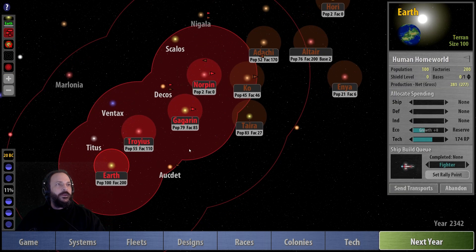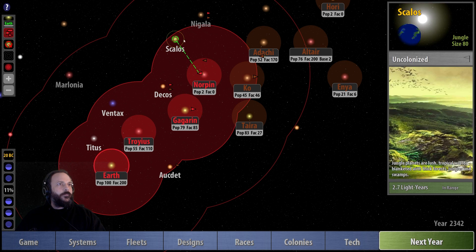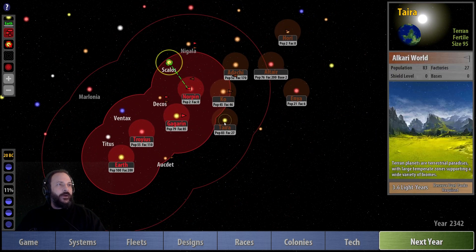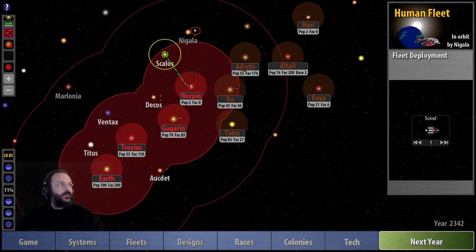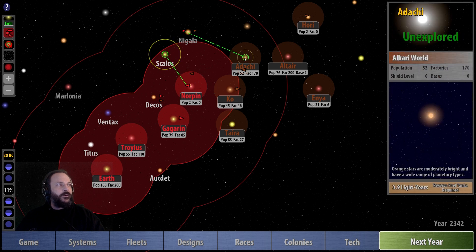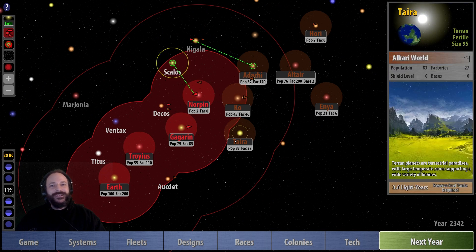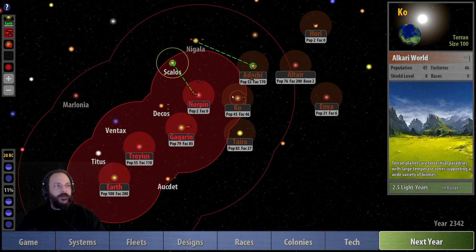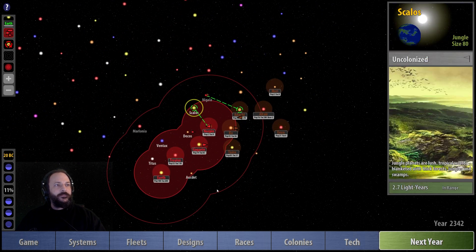The Alkari have started to push out their boundaries. We can turn off the faction boundaries display if we want. Let's get fighters up to Skalos, and once we've got Skalos we can take Nagala. The Alkari have six planets and we've got four — that's not quite as good. I can't get eyes on all their worlds yet. My plan is to expand as far as I can, get a technology advantage, and then take the Alkari's planets off them. If we can get all these planets we're on to winning the game.